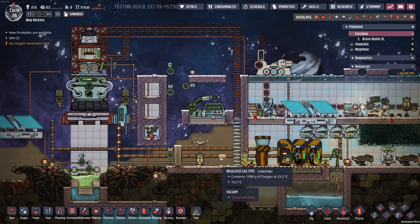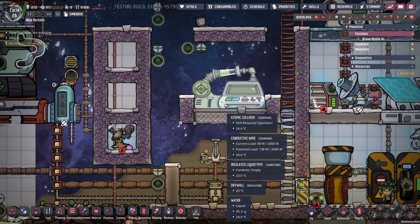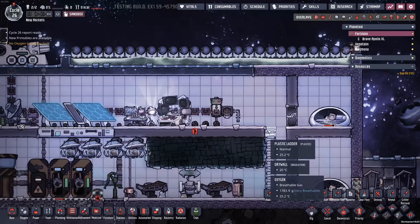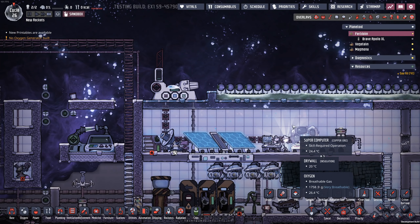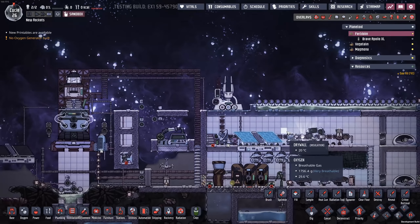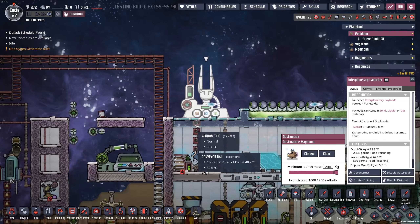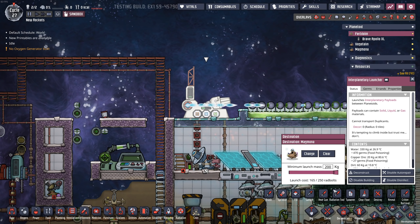I think it's also kind of an end goal. Once you have extra radbolts and you can make use of them beyond just your research, this gives you something to do with them. So let's see what this looks like when we max it out. Look at all these radbolt generators. Totally unrealistic, but pretty cool. You can see just how quickly this thing can launch if you build up several thousand radbolts inside of it.